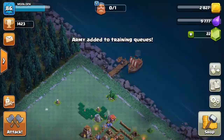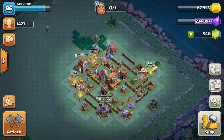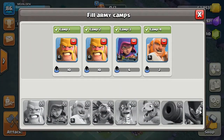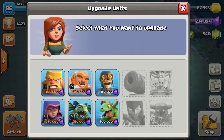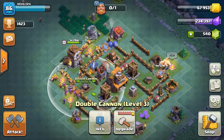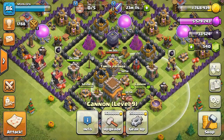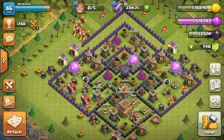Let's move to the Builder Base. This is my Builder Base account and I'm in BH4. Before today I just unlocked BH4. I'm going to max it all out. Today I unlocked the Baby Dragon, and I want to upgrade it, but actually I want to upgrade my Archer instead — I'm not going to use the Baby Dragon much, so I'm switching to Archer and upgrading it to Level 7. After that I'm going to upgrade the Double Cannon so I can build two cannons. After I max my TH8 I'll upgrade the Double Cannon.